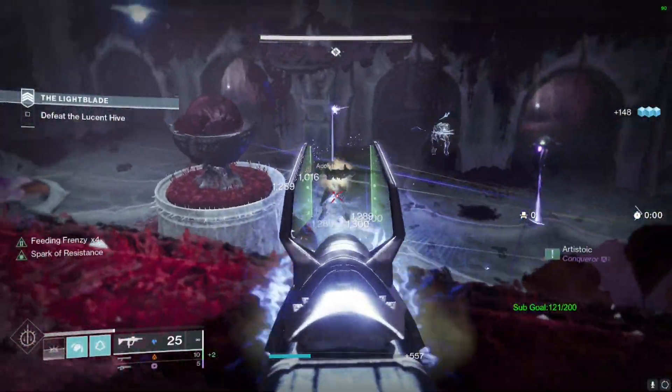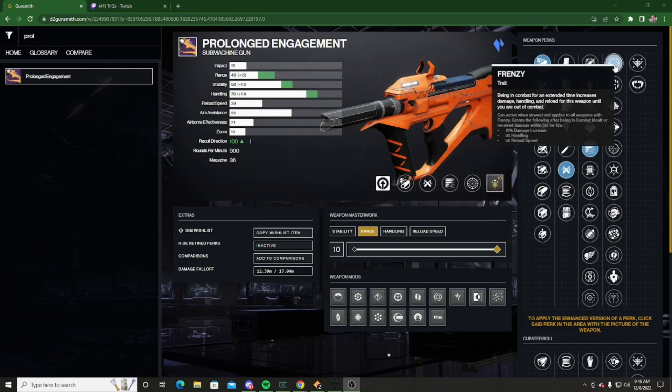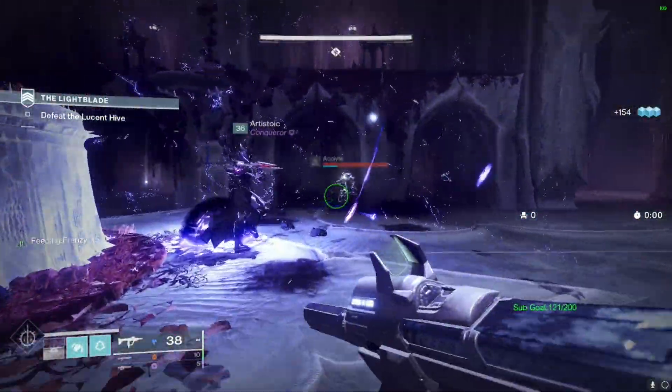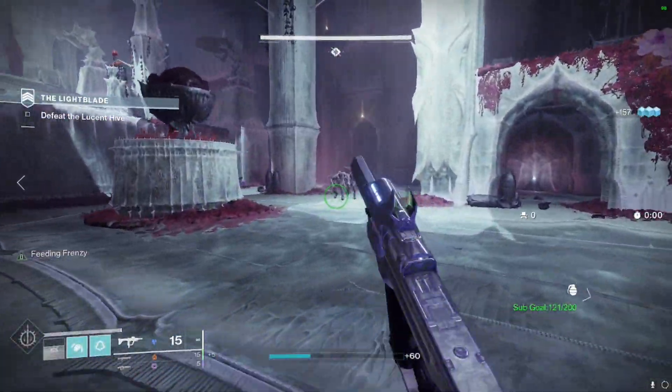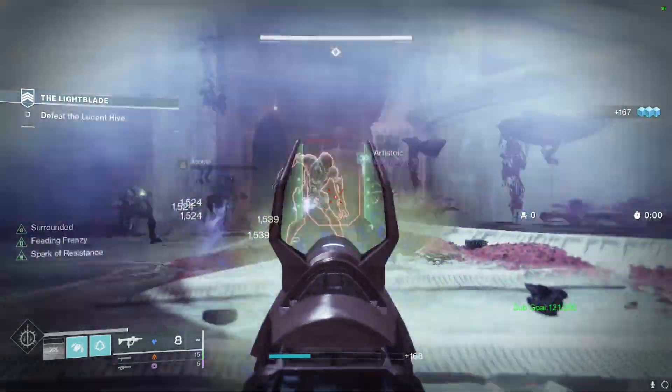My personal favorites for this weapon are Subsistence in the first column paired with Headstone or Frenzy in the second. I like Subsistence because you can spray for a little bit in low-end PvE content and get most of your ammo back. With Frenzy you get a 15% damage increase, 50 handling, and an extra 50 reload speed, so Subsistence and Frenzy paired together is pretty nasty.